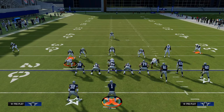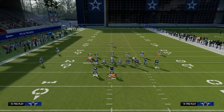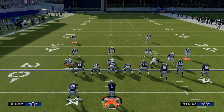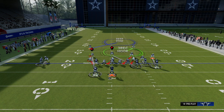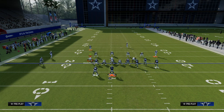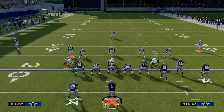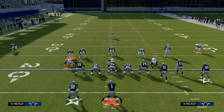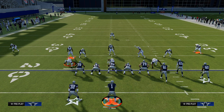So I'm going to audible to cover three. As you can see, the safety kind of rolls down in the defense like this. Now there are some combo concepts like cover one robber that do kind of look like cover two. But generally speaking, most of the time if you see a single high safety just like this, it is either cover one or cover three. The next big tip for identifying what the coverage is pre-snap is taking your eyes and looking at the outside corners.